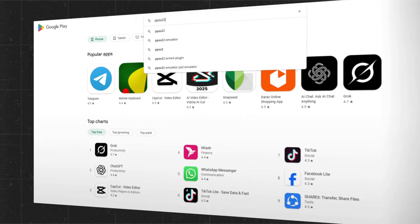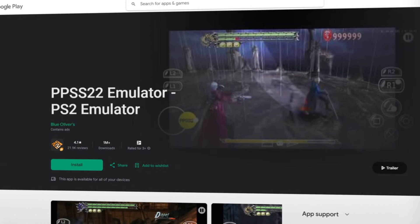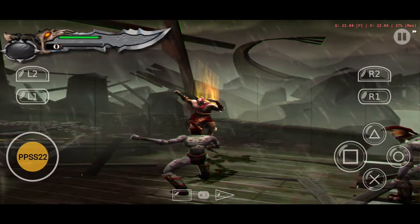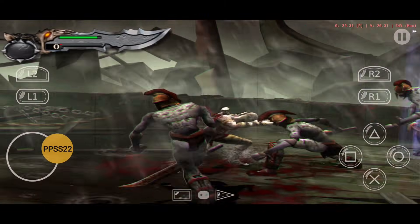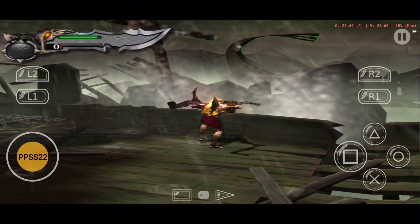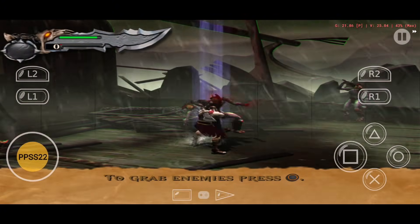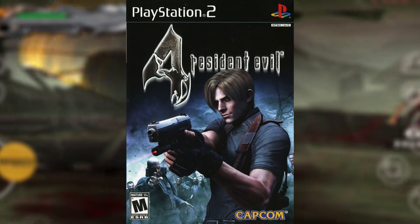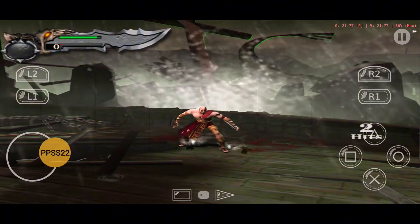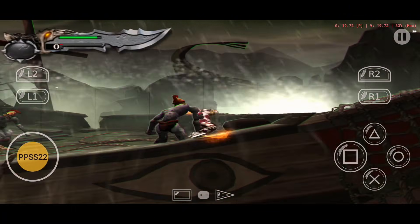Coming in hot at number two is PPSS22, a newer emulator that's quietly gaining attention among PS2 fans. With EtherSX2 officially discontinued, many gamers have been searching for a replacement, and PPSS22 steps up in a big way. It's designed to run on mid-range phones, delivering surprisingly smooth performance for classics like Resident Evil 4, Tekken 5, and Crash Bandicoot.